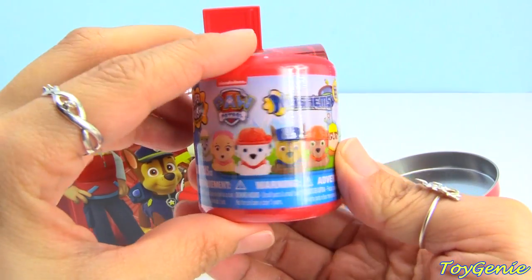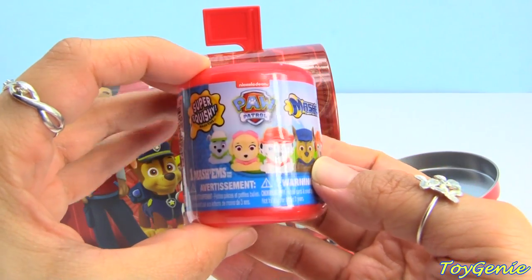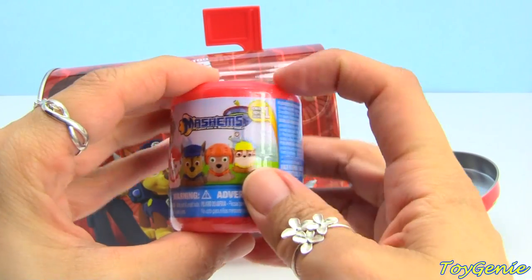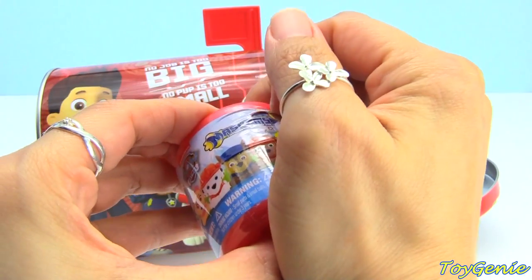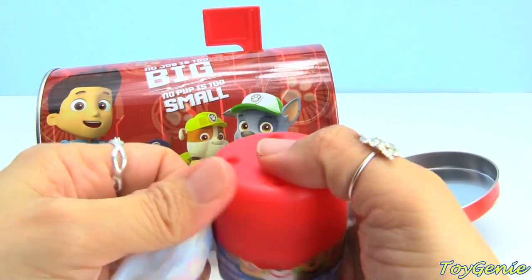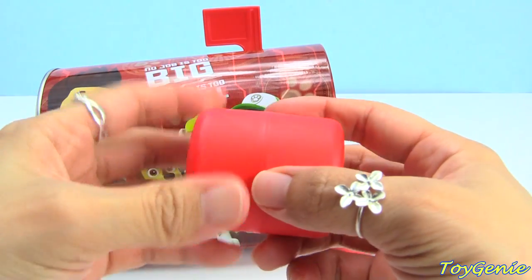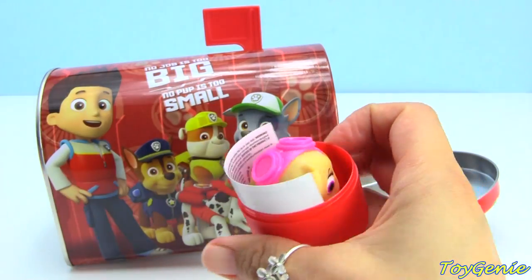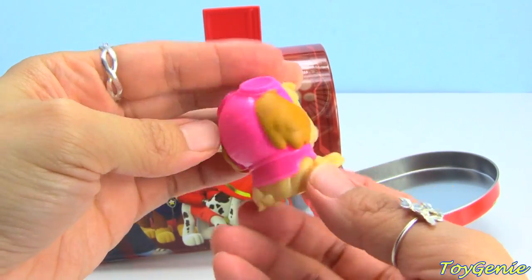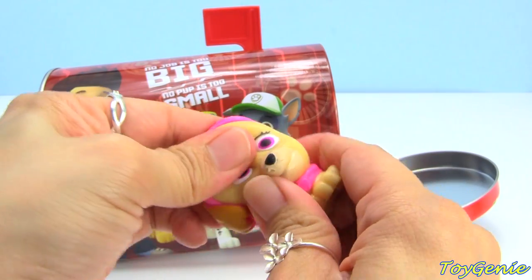The first thing we got is a Paw Patrol Mashem. The possible ones we can get are Rocky, Sky, Marshall, Chase, Zuma, and Rubble. Let's see who we get. And we got Sky! Super awesome. And you can pull her, and stretch her, and squish her.